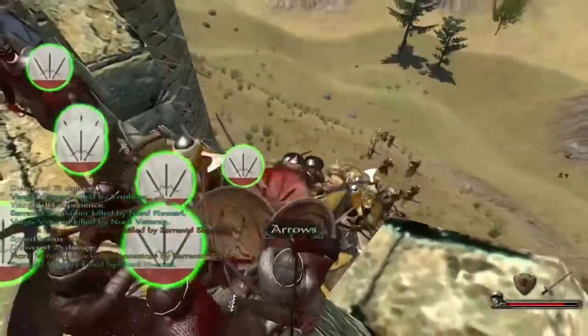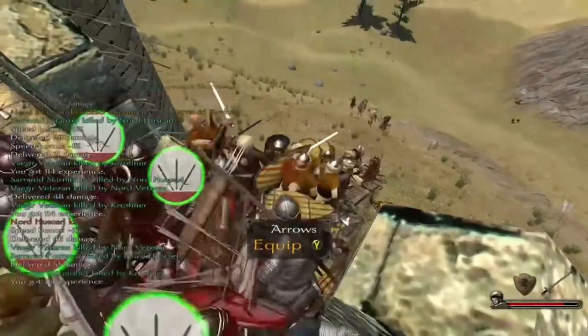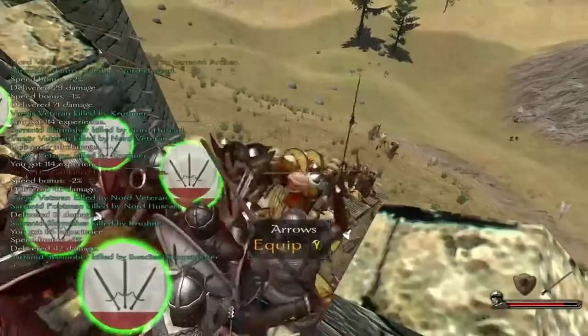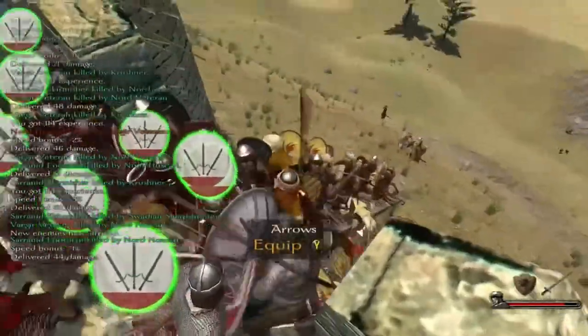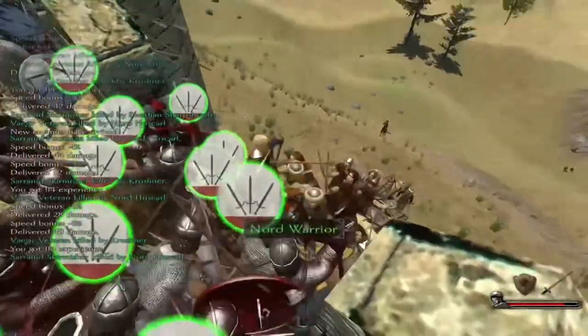To do an overhand strike, you need to sort of move the right analog up to direct the strike — I only found this out quite deep into the game. You can control the direction of your strikes with the right analog stick on Xbox.